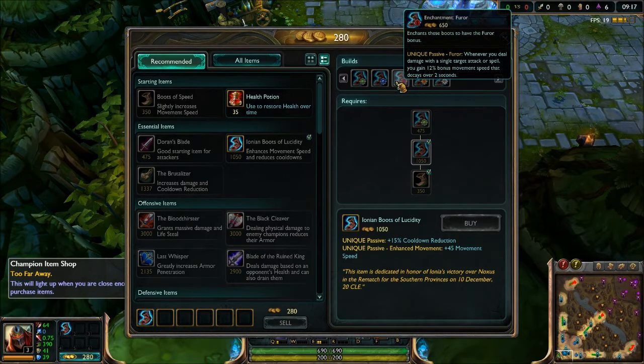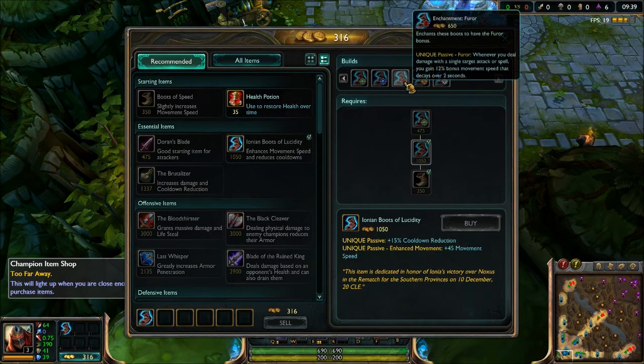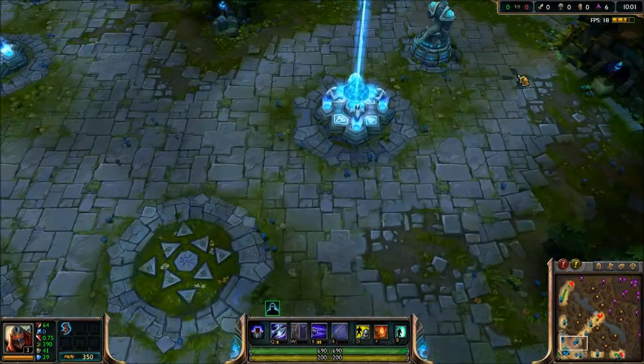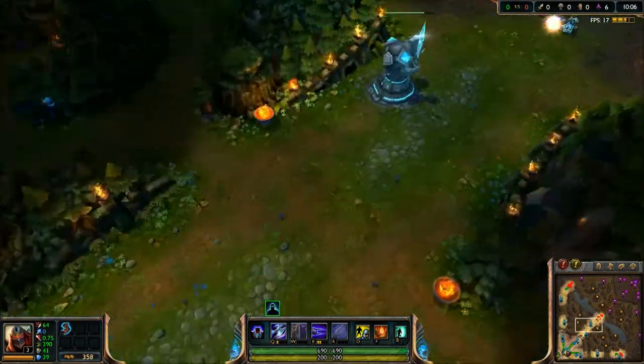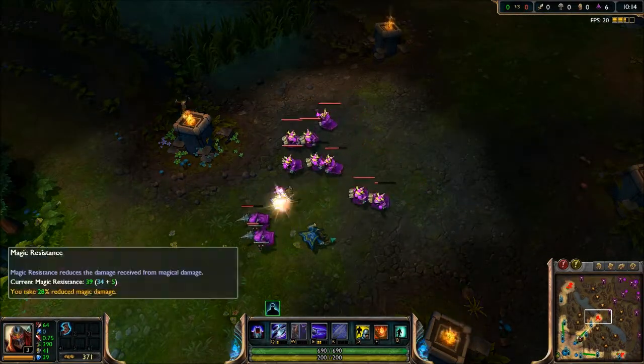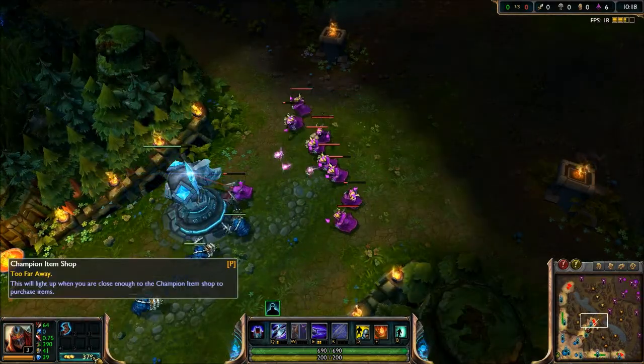Then there's Fervor: whenever you deal damage with a single target attack or spell, you gain 12% movement speed that decays over 2 seconds. That'll help with chasing down champions if you need a quick burst of movement speed. Then there's Captain: allied champions running towards you gain an 8% movement speed boost, and nearby minions gain a 25% movement speed boost.